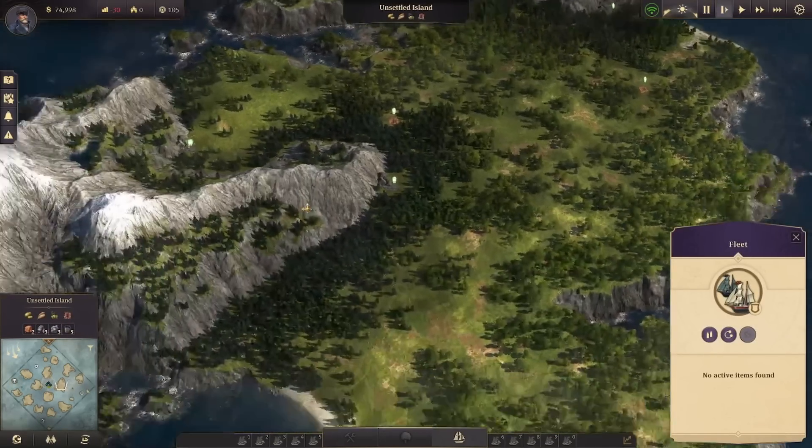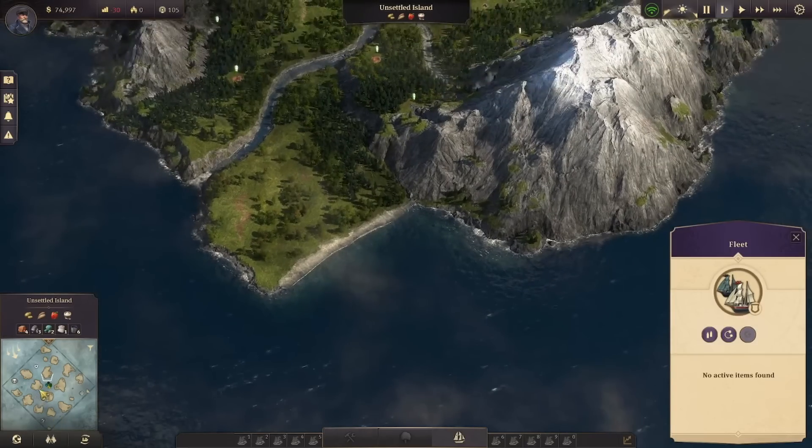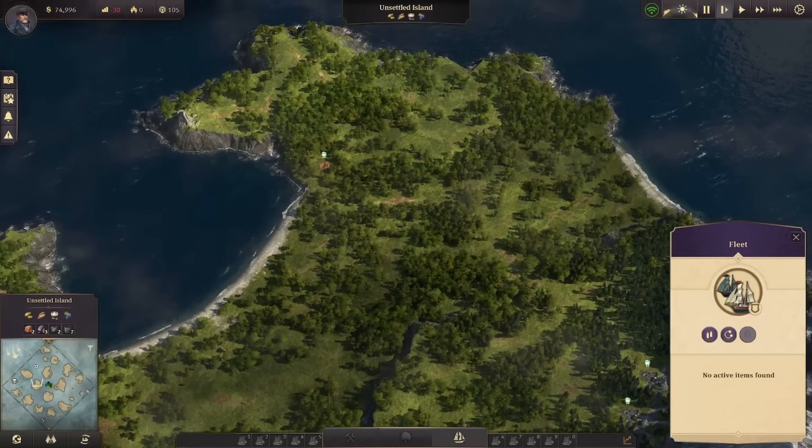All right, let's slow down here and see what the islands look like. This one we have five — that's kind of crap, that one's kind of bad. This one doesn't look too bad — rain, yeah. Let's head over here first.